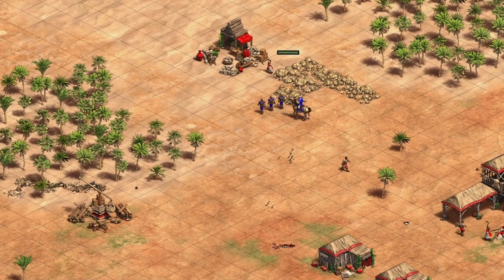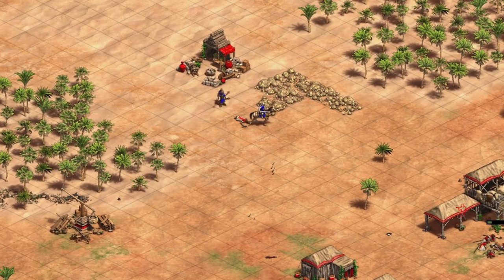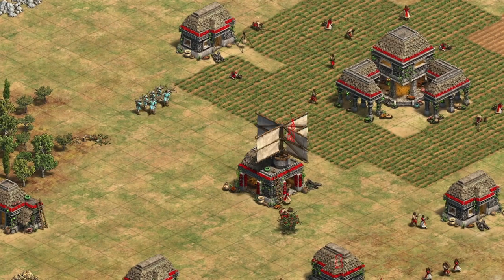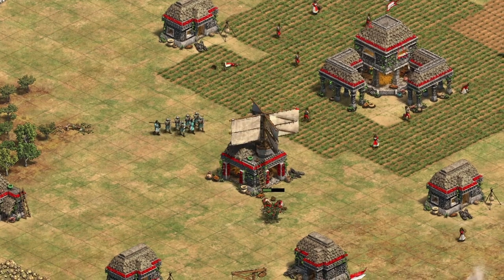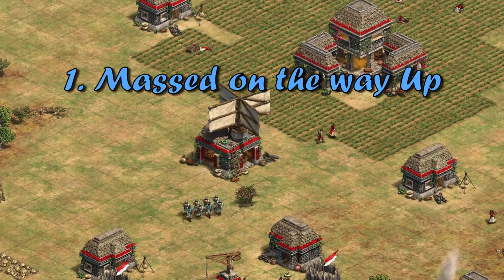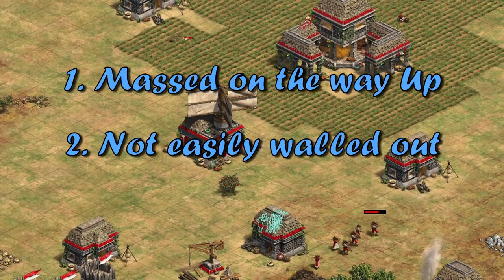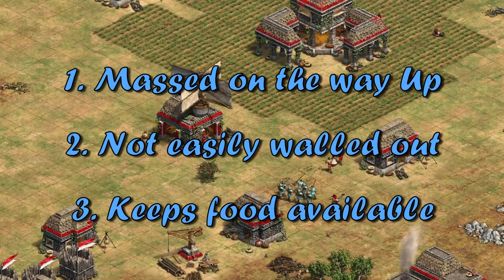From here, you will have a huge power spike to possibly take out their army, poke at their economy, or build up your own economy more quickly. In this specific build, we will be transitioning into crossbows in castle age. There are other transitions you can do, but crossbows are one of the strongest. They can start to be massed on the way up to castle age, they aren't stopped by enemy walls as easily, and they don't require food, so you will have an easier time booming behind your attack.